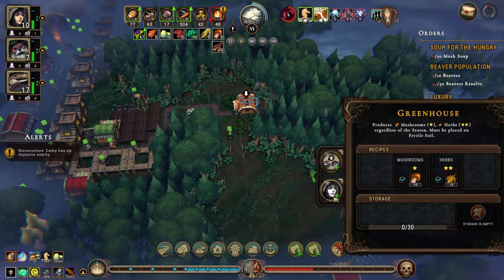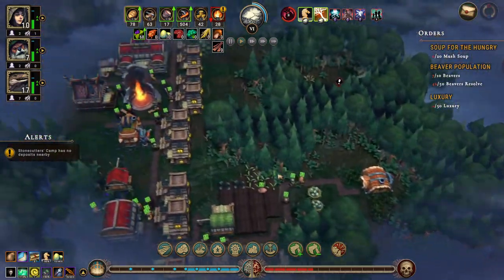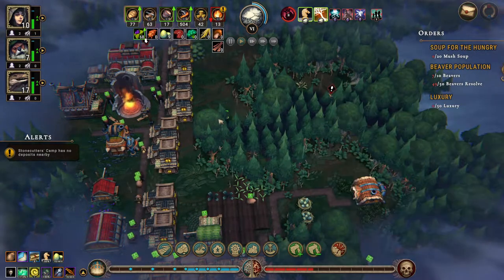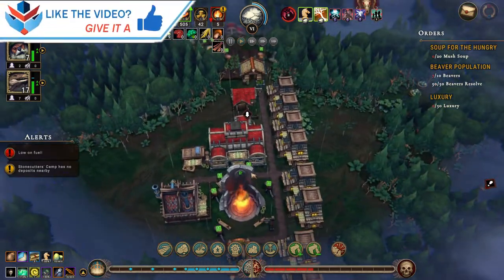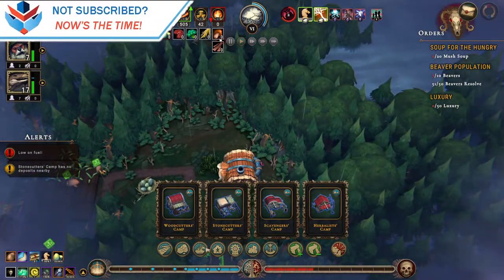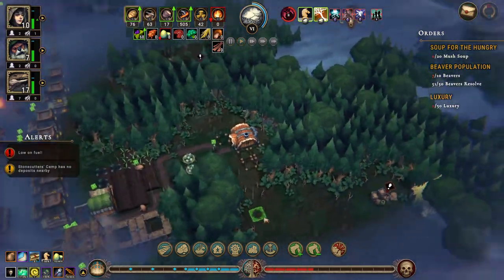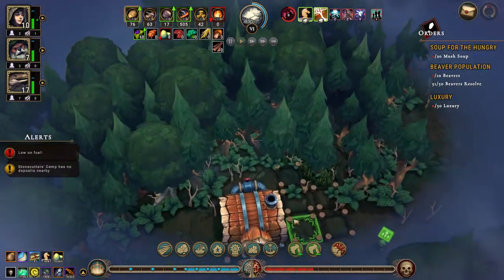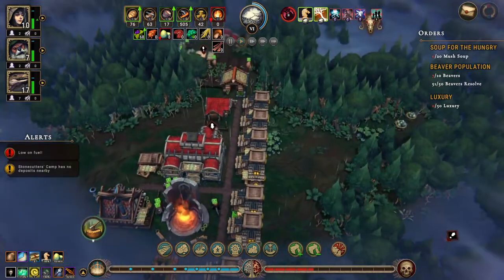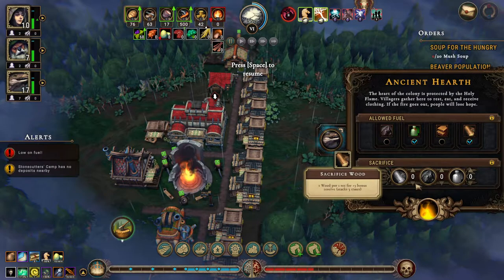We need people in here - we need humans in the greenhouse, and that will produce mushrooms and herbs, very nice. We need to put farm fields on here, I don't know, but we'll try it.